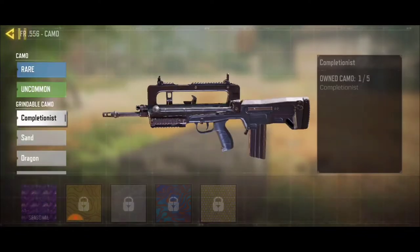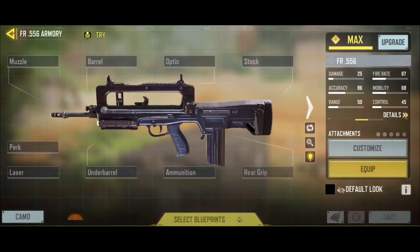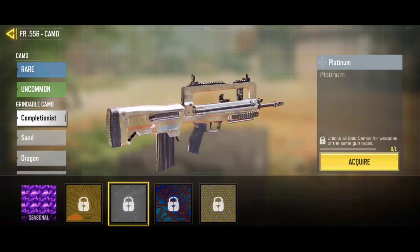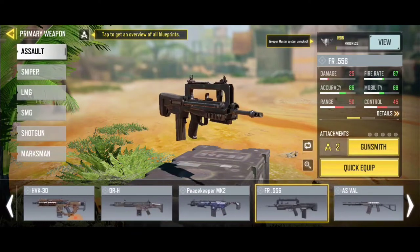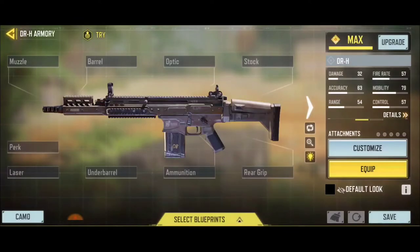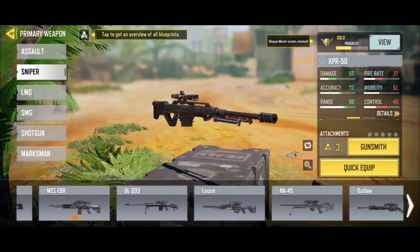I don't really have this weapon at gold yet, but I got the Damascus. So if I unlock this gold right now, I'm getting the Damascus and the Platinum too on this weapon, since I haven't used it at all. So just try to unlock all your guns to gold — once you have the gold camo, you'll be unlocking Damascus.